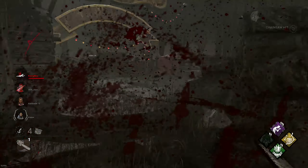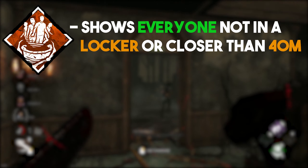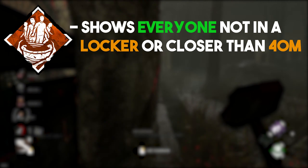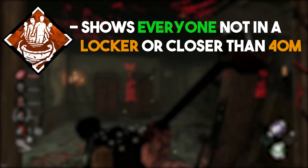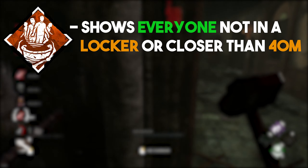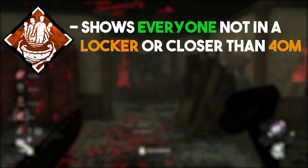One of those perks is Barbecue and Chili. You might have heard of that perk already; if not, let me give you a quick introduction. When you equip this perk on any killer, it will show you everyone outside a 40m radius for 4 seconds. That's a neat little side effect from the main advantage the perk gives. The real strength of Barbecue and Chili is that it gives you up to double the blood points you earned in the match.